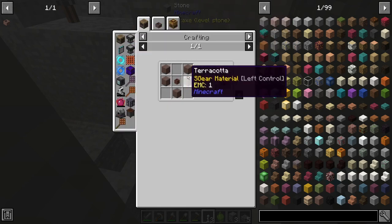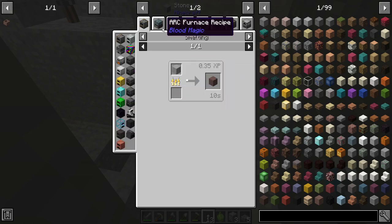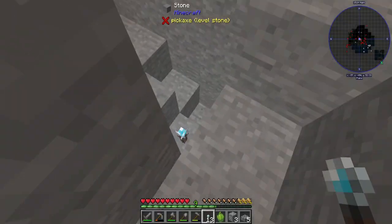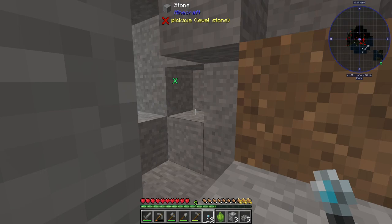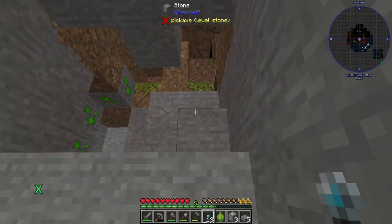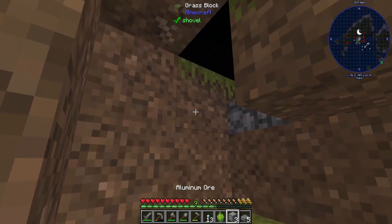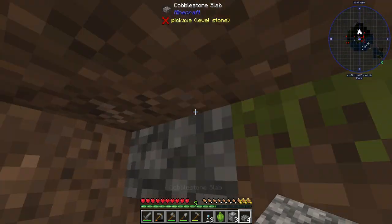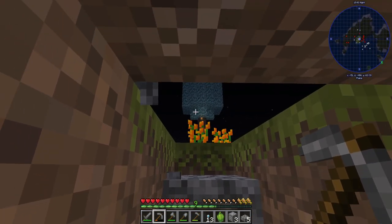Any terracotta — okay, basically heart and clay. We do have blood magic in this pack as well — awesome. All right, well, I've got more time to kill, I think. And our mineral tree grew — awesome.